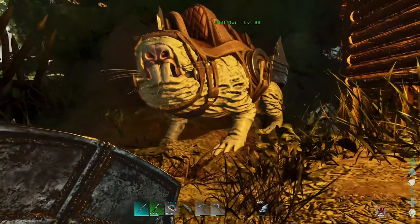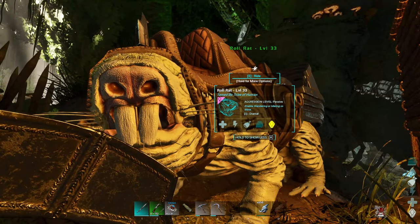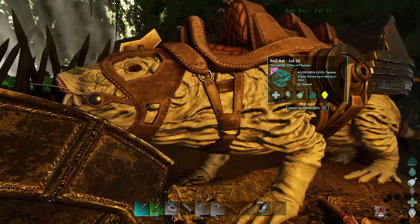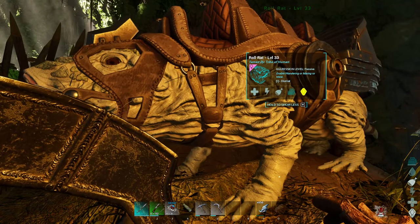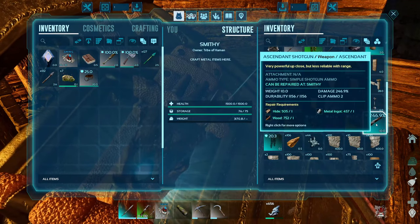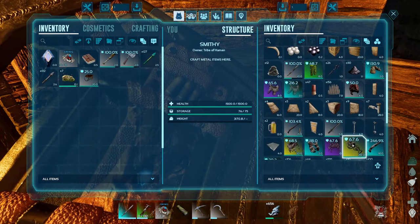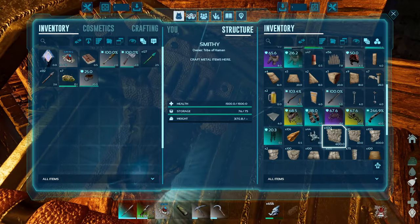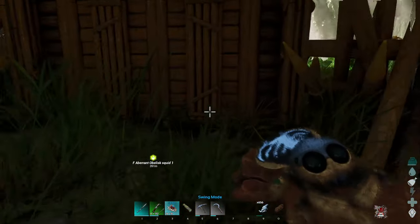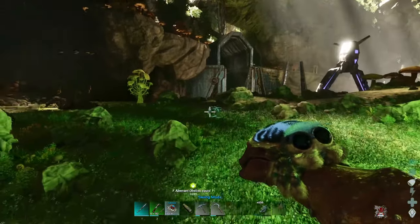I was finally able to get my roll rat back up here after it grew up - that took forever. While I was waiting for it to grow up and grabbing drops, we actually got an ascendant roll rat saddle. This thing is pretty decent but I really wish I had a higher level roll rat for it. I also got some other nice stuff from drops: an ascendant break action shotgun, some saddles including a parasaur and a dodecarus, mostly ascendant fur, and an anky blueprint which doesn't seem like a bad one to build. Anyway, I'm just going to take my cosmo, swing down to these obelisk squids, kill one, get some raw calamari, and then hopefully find a decent Cryptoclytus to tame.